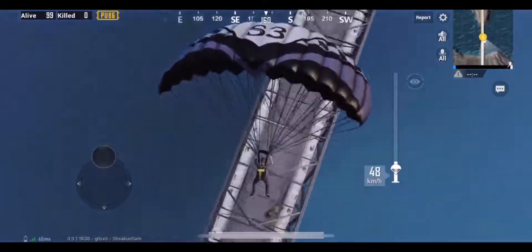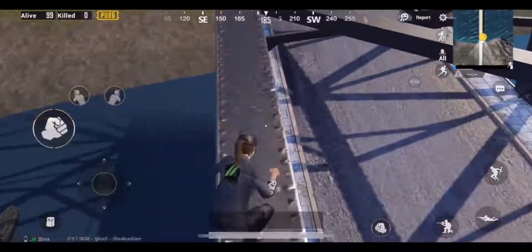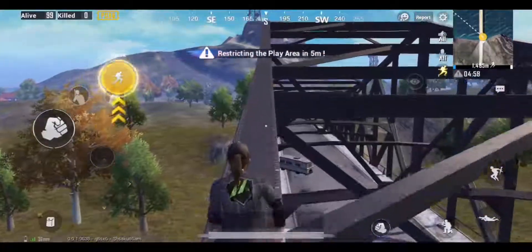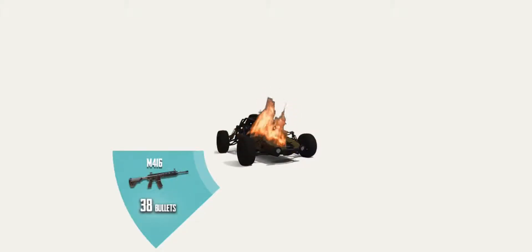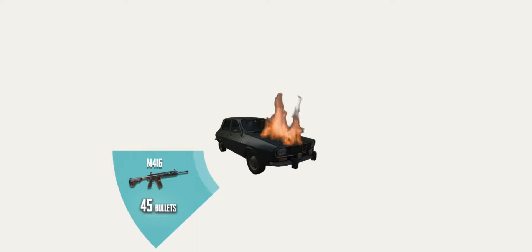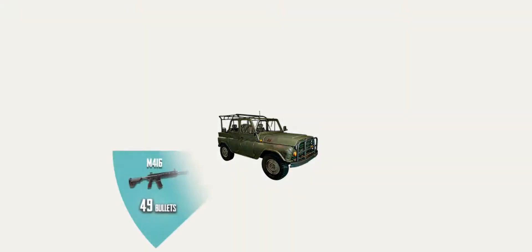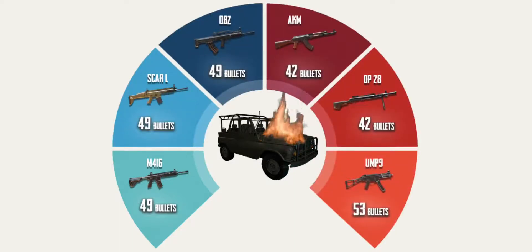You can land on top of the bridge in order to reach the other end faster rather than choosing to swim. It takes 38 bullets to blast a buggy with the M416, and here's the info for the rest of the guns. It takes 49 bullets to blast a jeep with the M416, and here's the info for the rest of the guns.